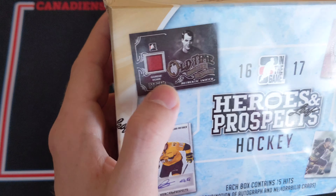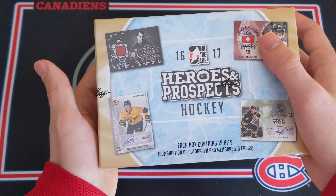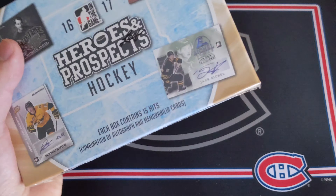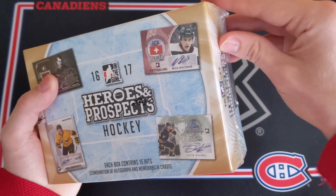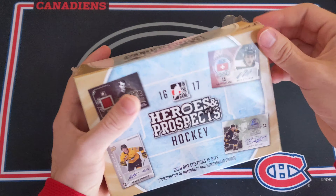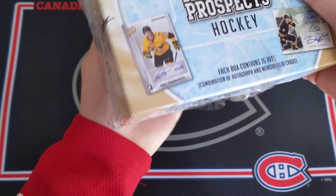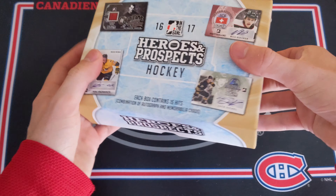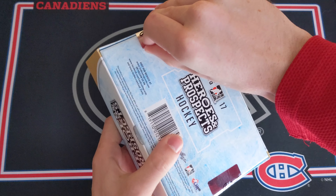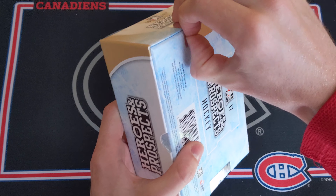One of my favorite products of all time. Today I'm opening up 2016-17 Heroes and Prospects. Welcome back everyone. This is a set that I opened up a while back, right when it came out. I believe this is actually the last year that Leaf slash In The Game came out with Heroes and Prospects. This is about a $170 product and it's really hard to find now, which is why I got it as soon as I could. My box was decent, but you can get some really awesome cards.